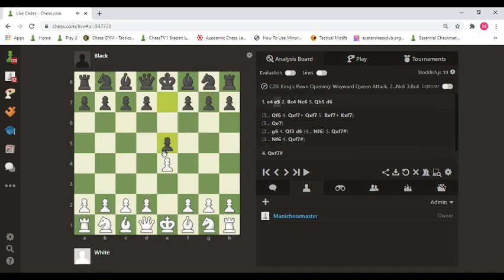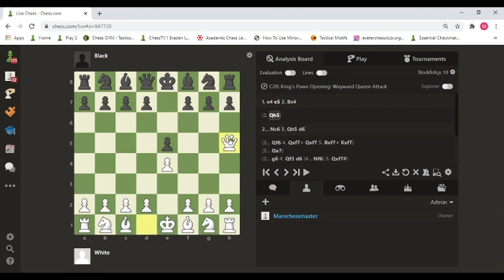Now let's go to the next trap, which is almost similar. Here white will not start with bishop c4; instead, white will go queen to h5 first. Now it is black to play. Most opponents might be tempted to attack the queen by moving the pawn, but this could be a blunder. Could you spot the good move for white? You can pause the video and think — there is a double attack which white can make.